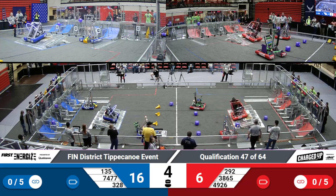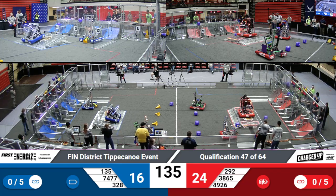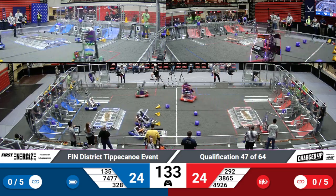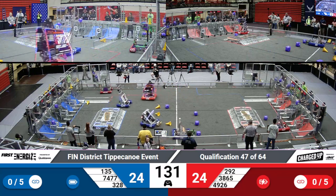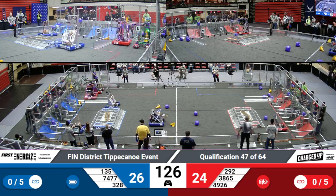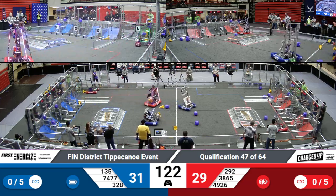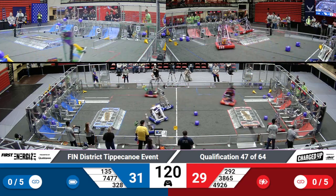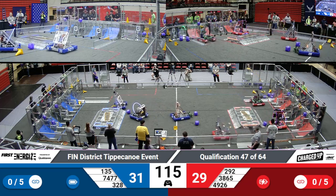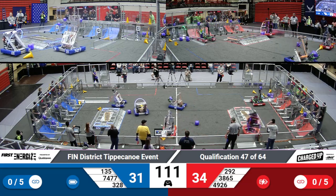Looks like the Black Knights as well as Panther Tech are both trying to get that balance for their alliances. Looks like Panther Tech was successful. And both Penn teams are on the hunt for additional game pieces. We've got the Golden Rooks getting a cube onto that high row. It looks like the Blue Alliance is trying to push all of these game pieces onto their side, giving them that strategic advantage for later.